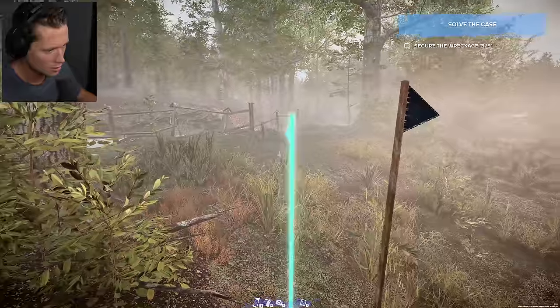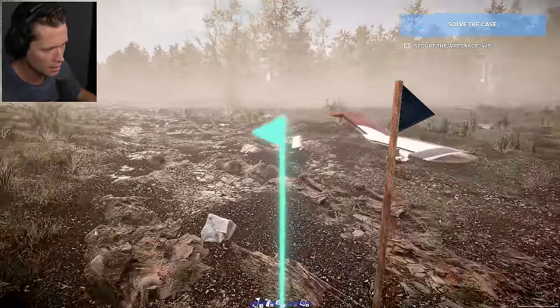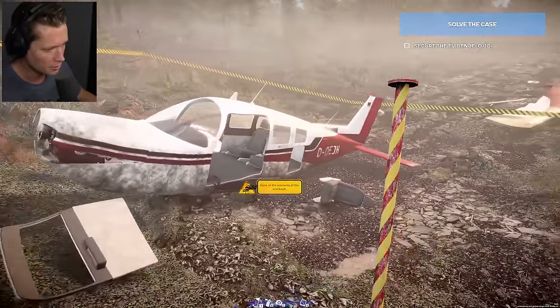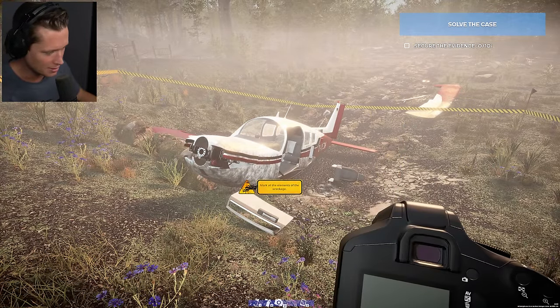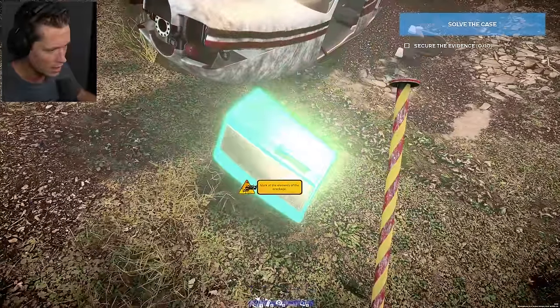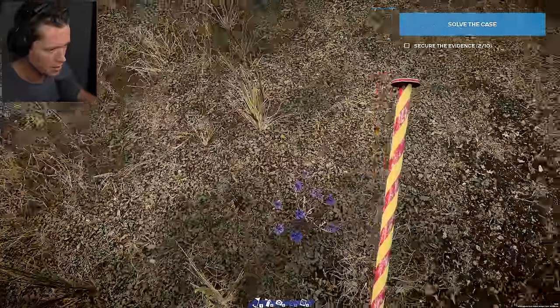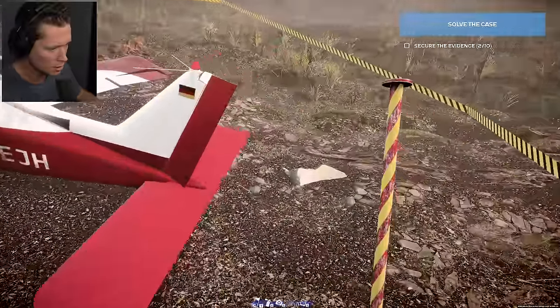Okay, back to securing the wreckage. I don't think we're going to have anybody out here in the woods but at least we have it cordoned off now. So now we want to secure the evidence. We're going to go around and anything that we think we might need as a piece of evidence, anything that looks interesting, we're going to mark with a stick.